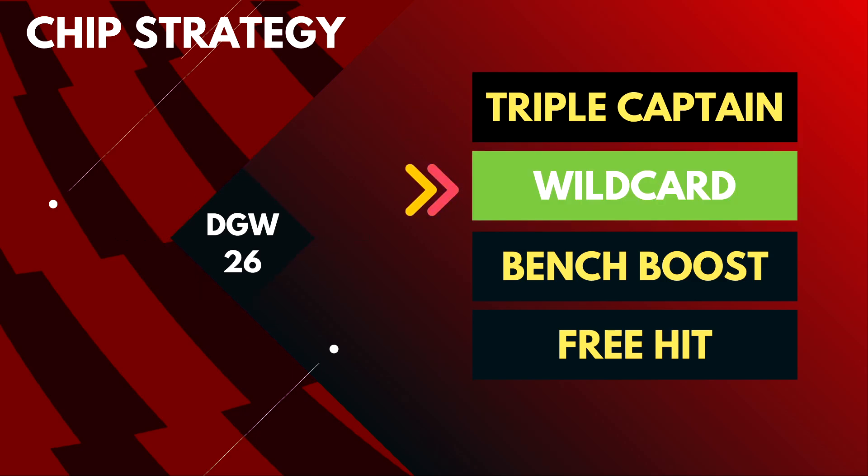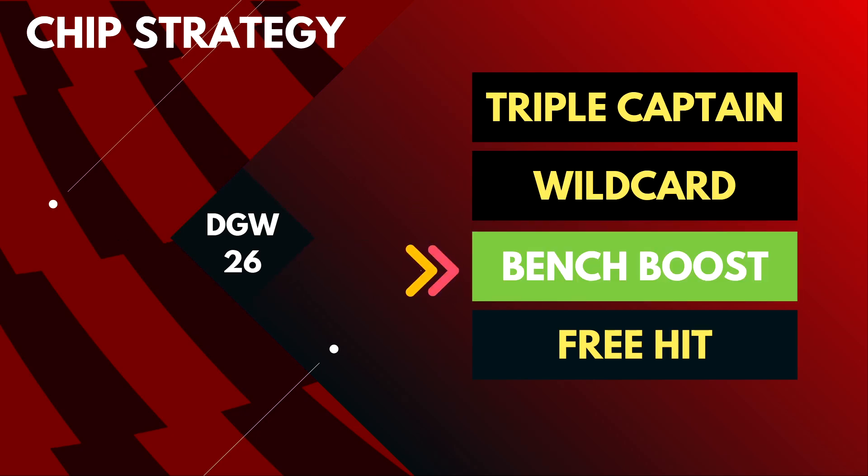The second option is to play your wildcard in GW26 and get at least a good 11 that plays twice in 26. This helps boost your overall score while probably keeping a bench with GW29 blank in mind. This strategy also allows you to use your bench boost chip in GW27 or GW33 later in the season, irrespective of whether you have your free hit available or not. If you don't have your second wildcard but have the bench boost chip, play that in GW26 — try to balance single and double GW players.